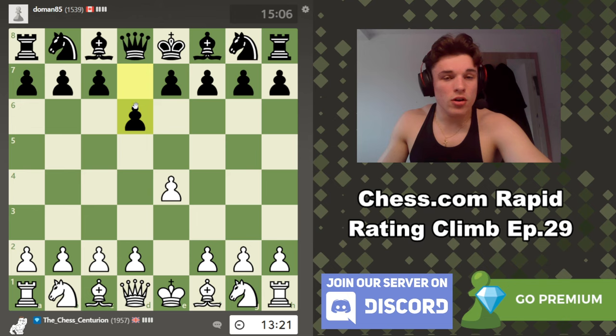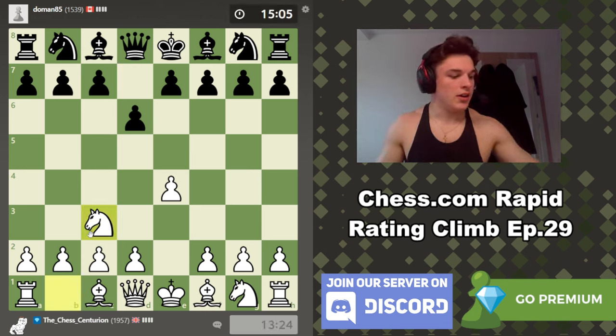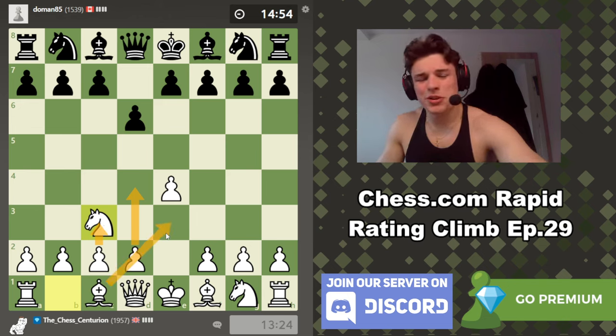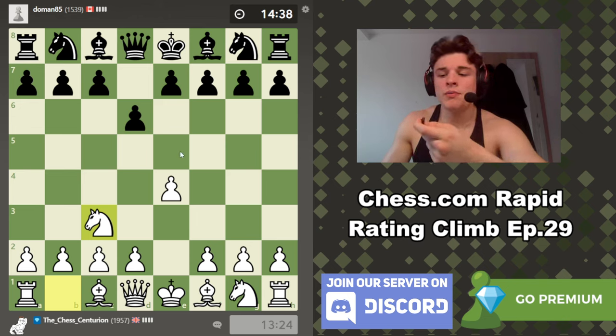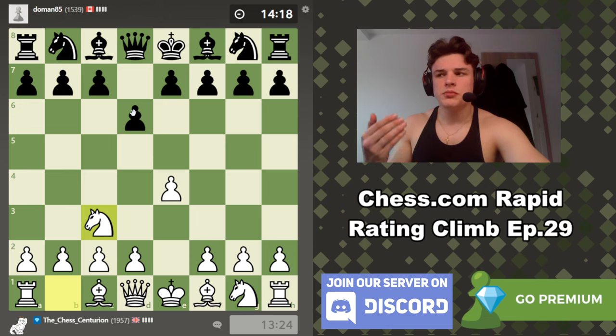My opponent plays the Pirc defense, which is E4, D6. We are going to play Nc3. There are a bunch of ways you can play against this setup. In the past I've played D4, C3, Bse3, which is an interesting system. But for a lot of viewers of this channel who play the Vienna, today I'm going to try and show how you can use a Vienna sort of setup against the Pirc defense.